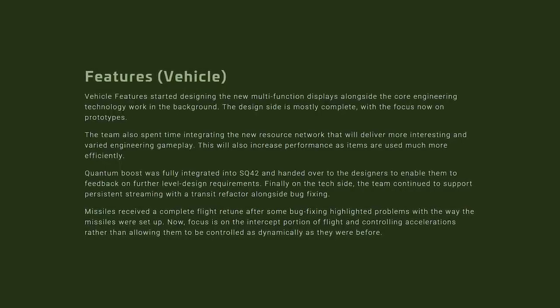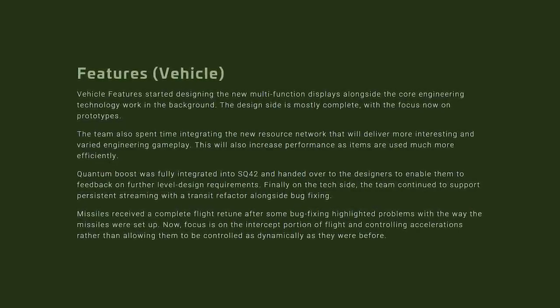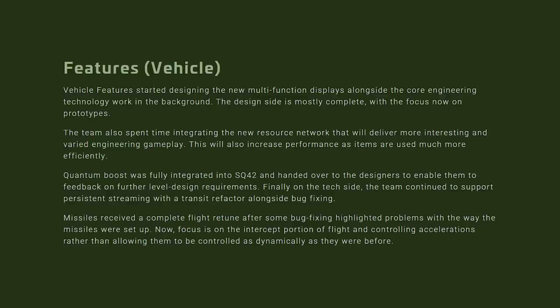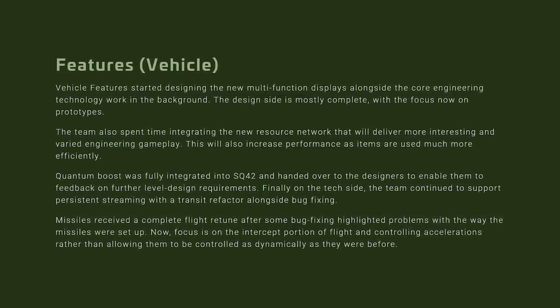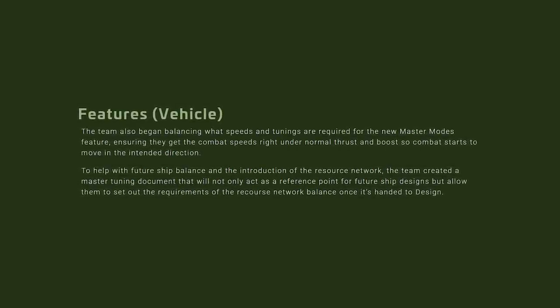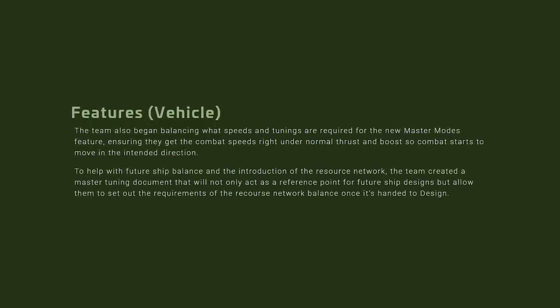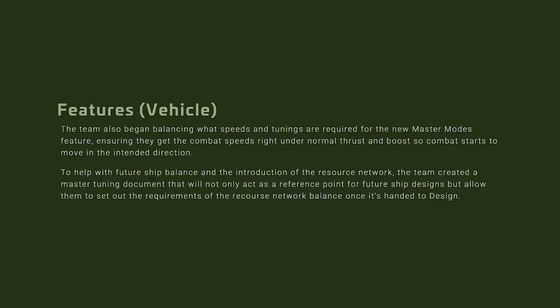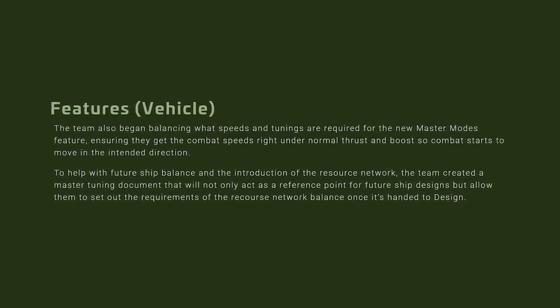On vehicle features, MFD work is happening — that really needs improving. More importantly, the mysterious quantum boost was mentioned again, and we still don't really know what that is. Missiles got another complete rework; they've not been functioning properly since their inception. The report also highlights work on combat speeds and the flight model, and they mention something I've never heard before — master modes. I'm not sure what those are. It's probably SCM, cruise, and quantum — that would be my guess.